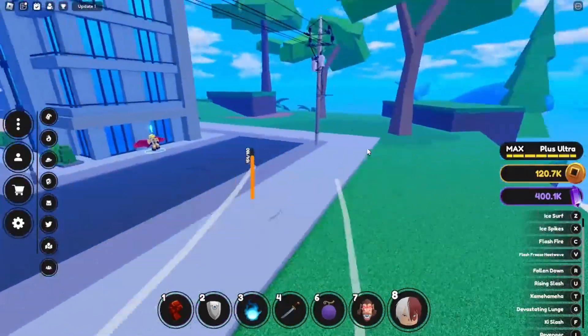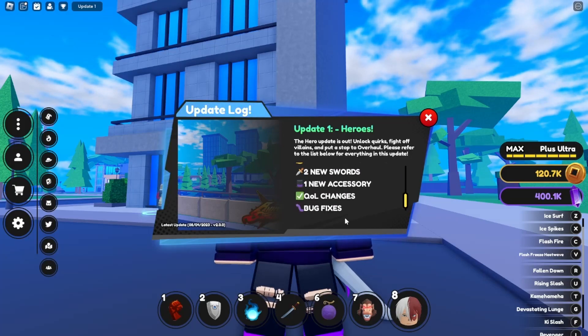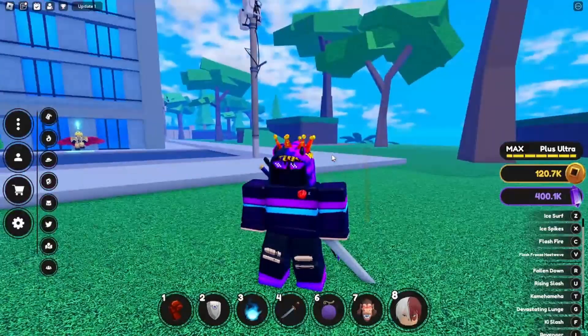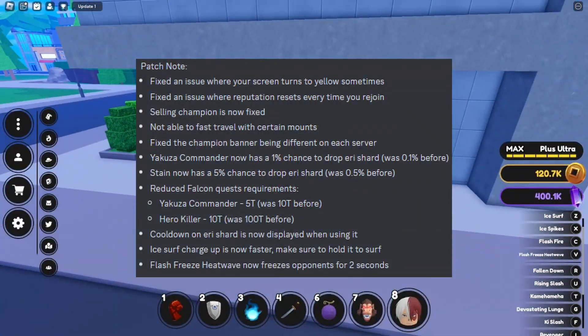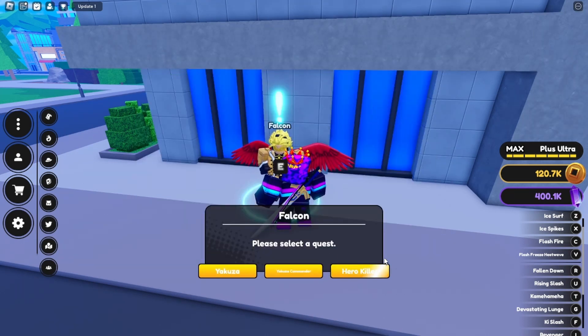Because the update came out two days ago — that would have been Friday the 4th, today is the 6th — they nerfed a lot of things. One of them I'm talking about in this video is Falcon, the guy you get a quest from.